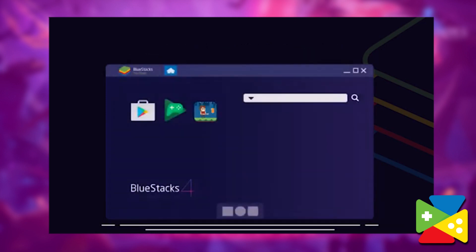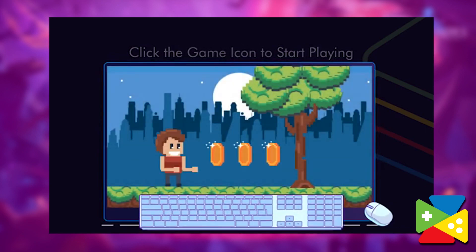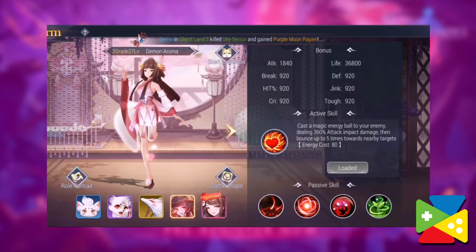If you don't find the game there, go on searching Google Play and then look for it in the Play Store. Then once you've found it, install the game as you would with any other app on your phone. Once installed, you can launch Mega Heroes by clicking on its newly placed icon on the BlueStacks home screen.